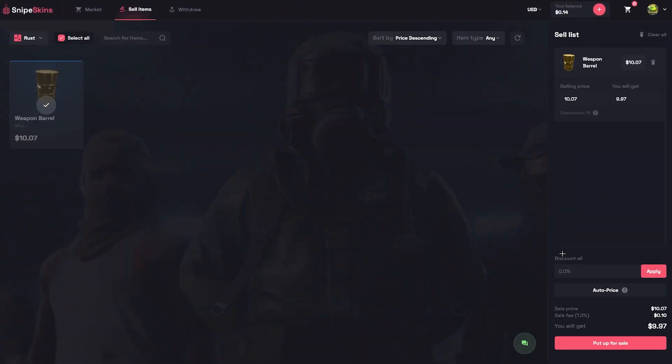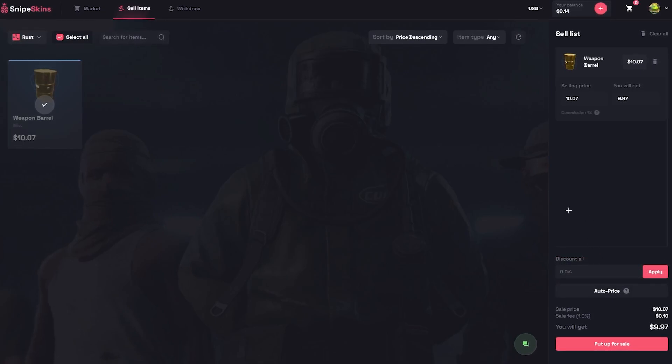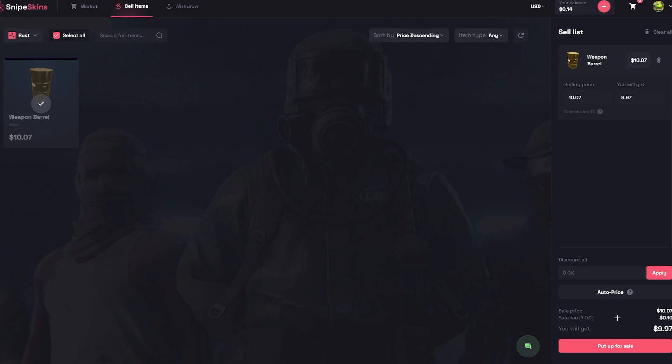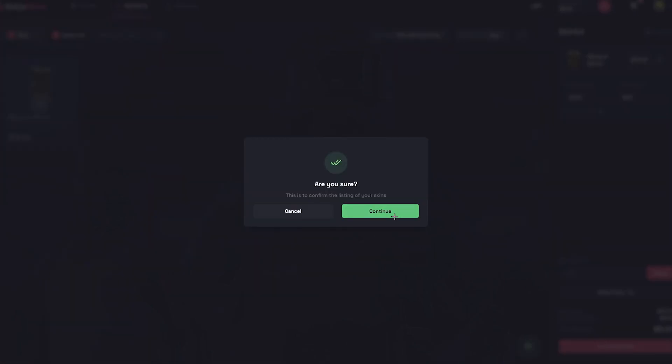Head over to sell items, select the skin you want to sell, and you can discount it or auto-price it — this selects the lowest price on the market so it sells quickly. As you can see, the one percent selling fee is so cheap. As I mentioned before, Skin Port is 12 percent and CS Deals is two percent — this is the best place to sell your skins.